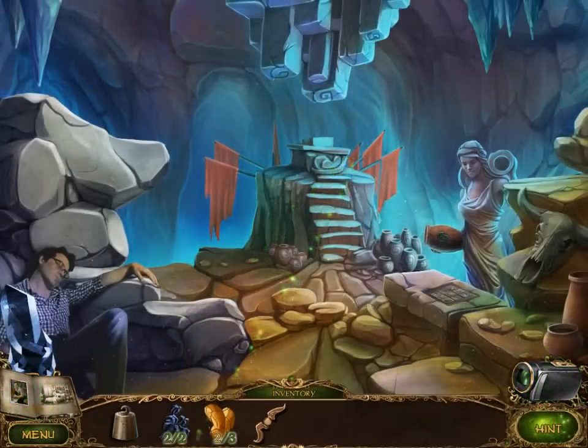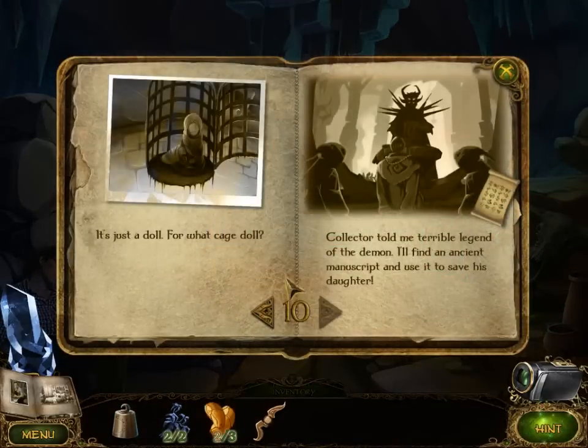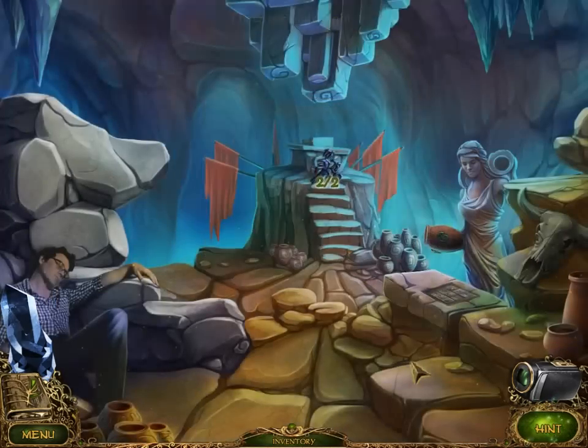We have 2 out of 2 stone flowers! The collector told me a terrible legend of the demon. I'll find an ancient manuscript and use it to save his daughter. So where do I have to put these stone flowers now?